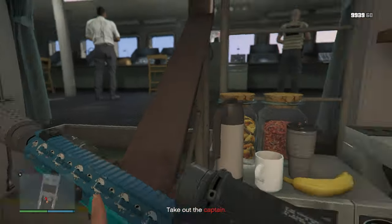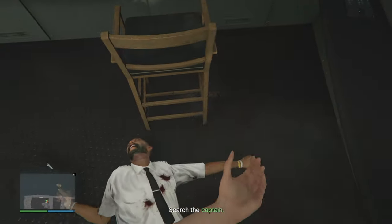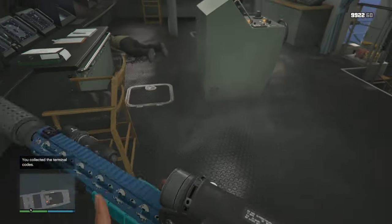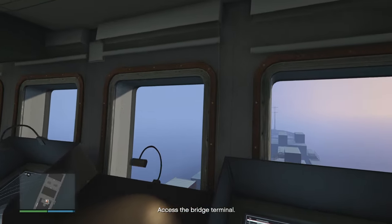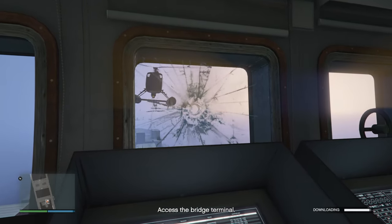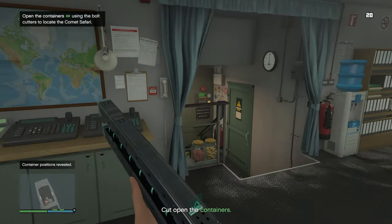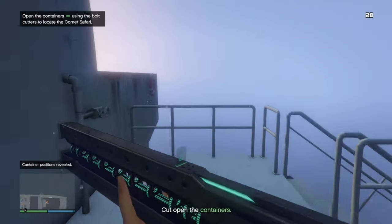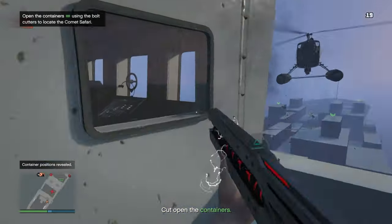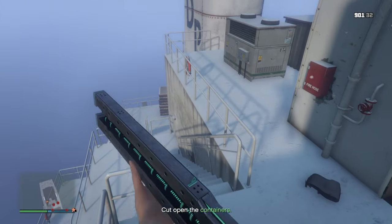You now have two guards and a captain to kill before grabbing the captain's phone and downloading his search history from his computer. It's worth noting that going straight to the bridge leaves all the other enemies alive to attack. If you killed everyone else on the ship first, you'll only really have the chopper to deal with. I found it best to take out the chopper from this area first, then head down the stairs.